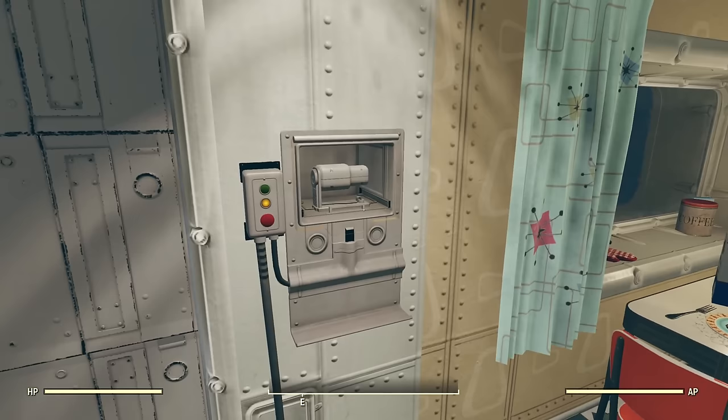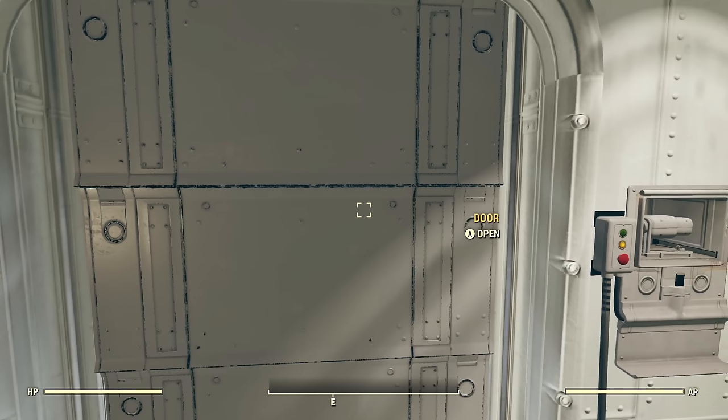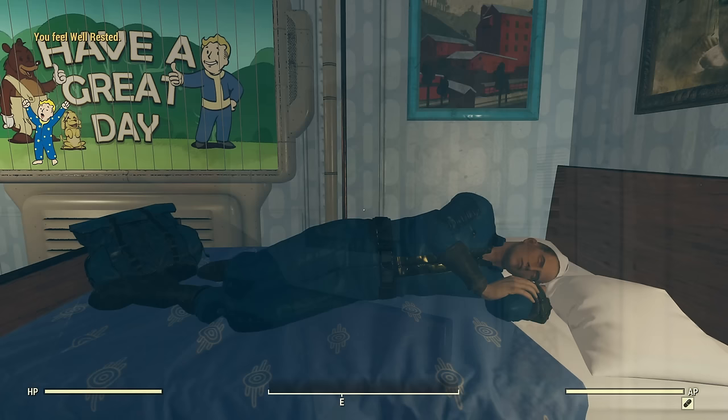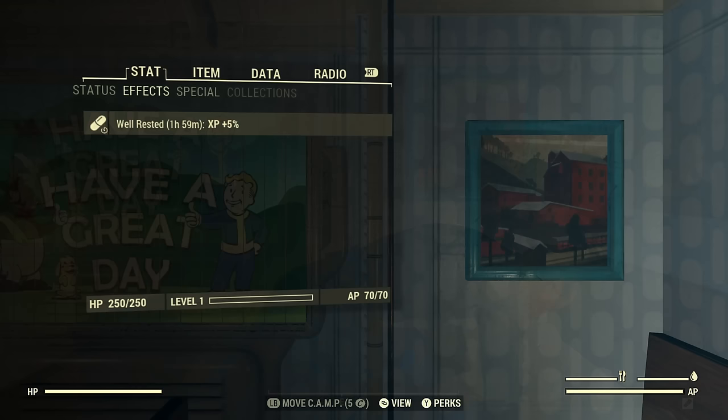Tip number one starts right here in the vault. You've already picked up your Pip-Boy, created your character, and you're supposed to leave the vault — but before you do, there are a couple of things you need to do. Turn right around and go into the bedroom, and rest in the bed until you see the 'Well Rested' pop-up in the upper left-hand corner. It usually takes about 30 seconds or so.